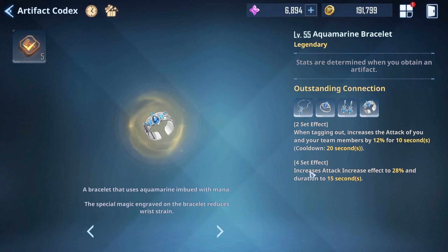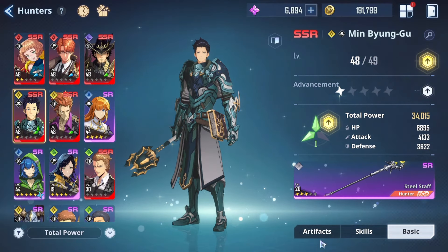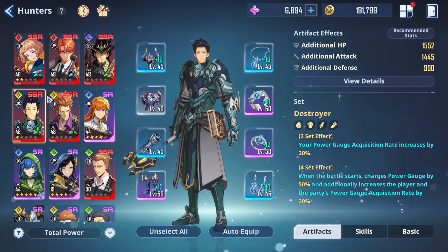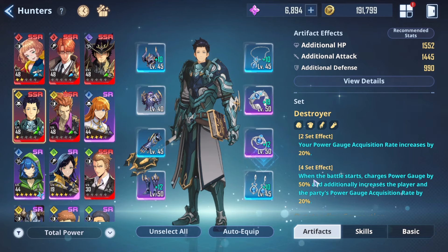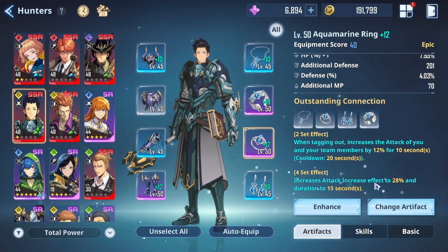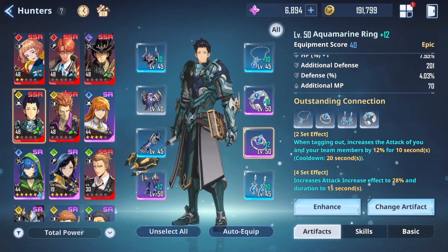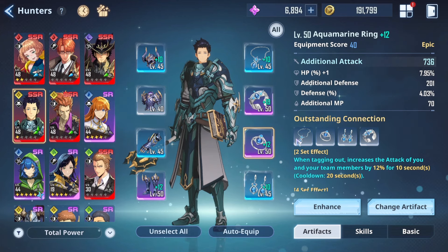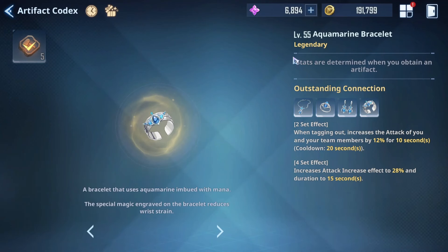The next artifact increases your attack and your team's attack by 12% for 10 seconds when you tag out, scaling up to 28% increase. I use this set on Ming Bonku. The issue is it only benefits teammates that scale off attack — in my team of Emma, Trojan-in, and Ming Bonku, only Trojan-in scales off attack, so it's not fully beneficial. However it's a really good set for support characters, especially if in the future we get more attack-scaling DPS characters.